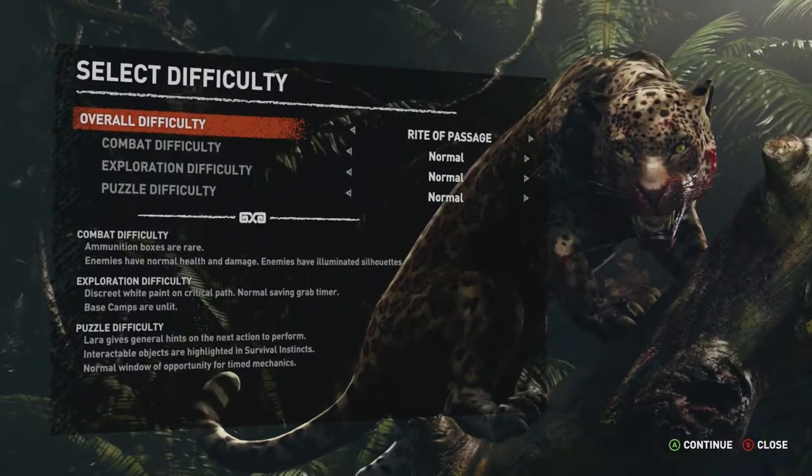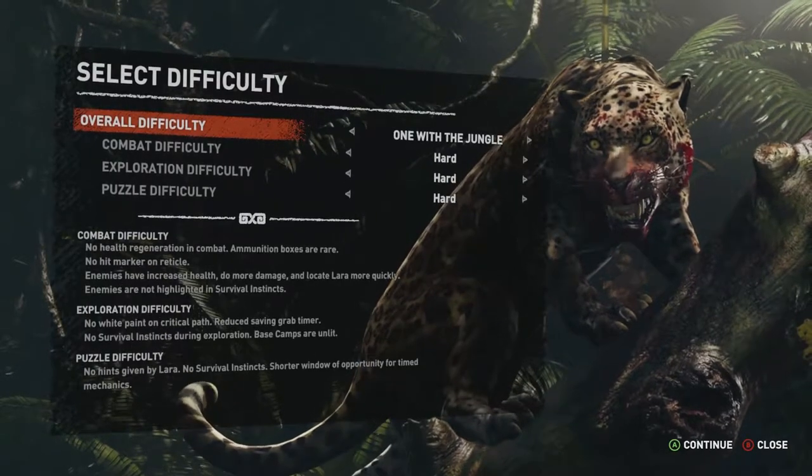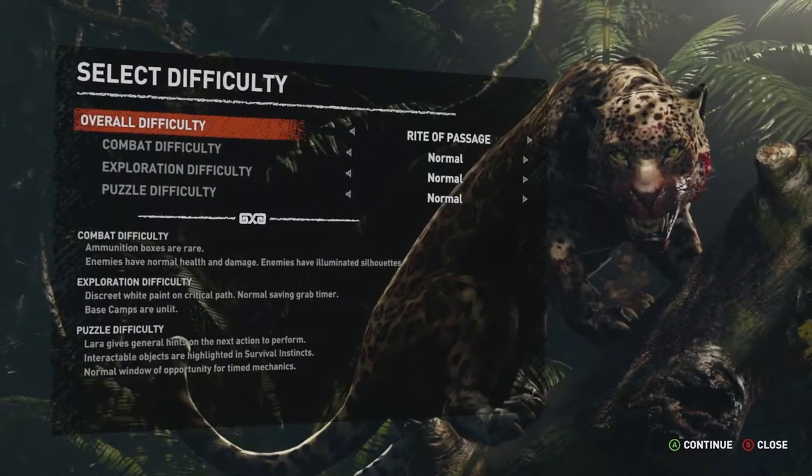Oh, there's a tiger. Is that a cheetah? I don't know my animals. So you can change combat, exploration, and puzzle difficulty. That's pretty cool. Let's just go normal on everything, I guess.